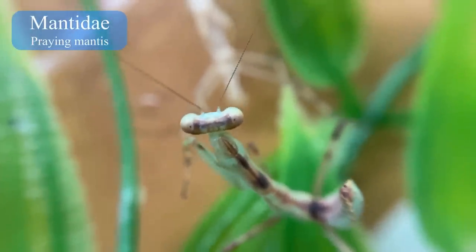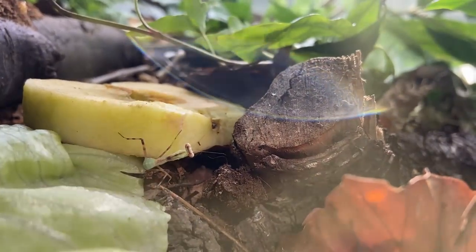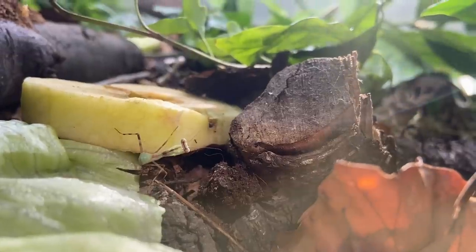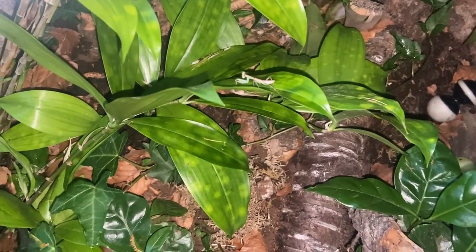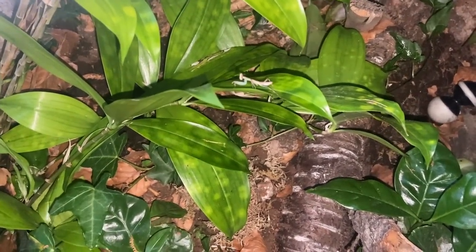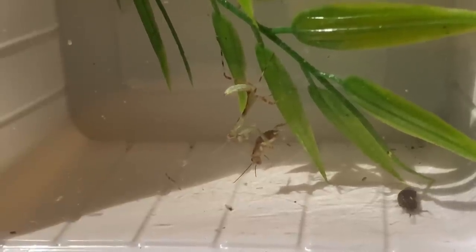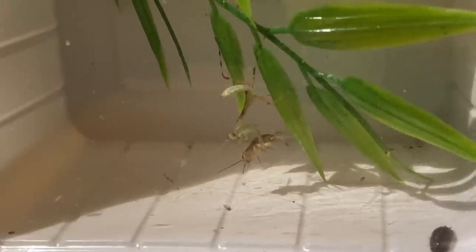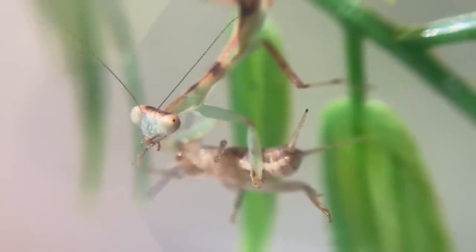Starting now with the smallest but arguably most ferocious inhabitant was this mantis. It is from South East Asia and therefore fits into this vivarium, but I am unsure of the species — if anybody could help me. It is supposed to grow considerably larger than this though. I hope not too big, as certain giant mantises are known to be the only insects that actually feed on birds — not only small hummingbirds, but also European robins, sunbirds, flycatchers, warblers, honey eaters and vireos. I don't think my vivarium can support such a beast, but for now it's doing a great job.